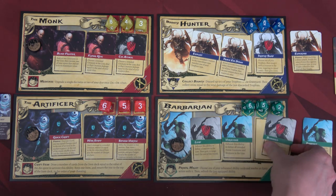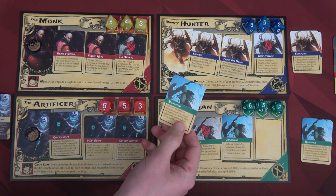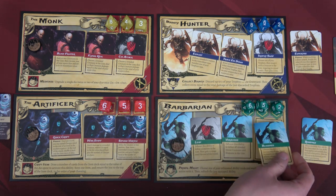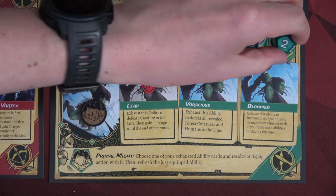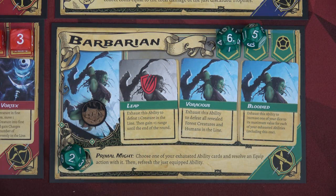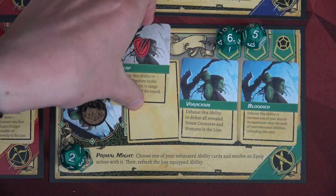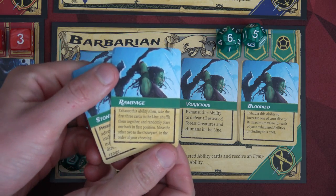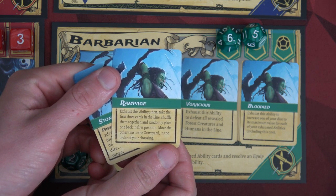The Barbarian is going to rest. She immediately readies one ability — we'll do Bloodied: exhaust this ability to increase one die to maximum value for each exhausted ability. And for her camp ability, I'm going to do Primal Might: choose one exhausted ability, resolve an equip action with it. I'm going to replace Leap — I have two other good abilities: Rampage and Stone's Throw.